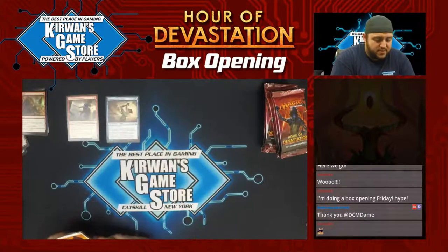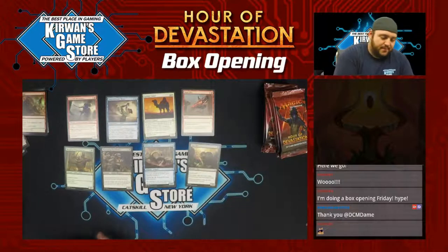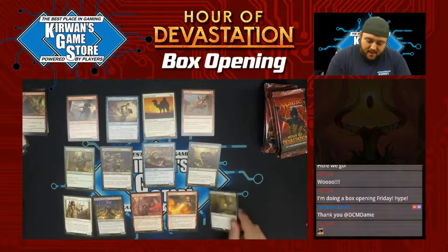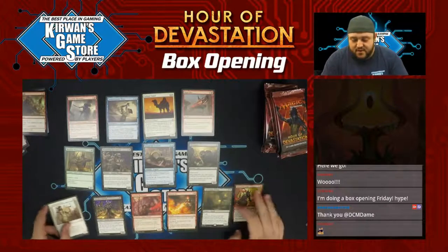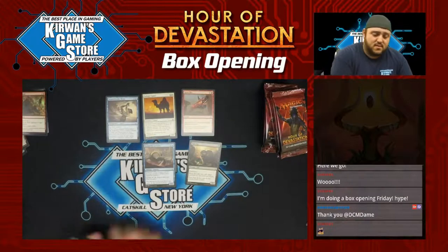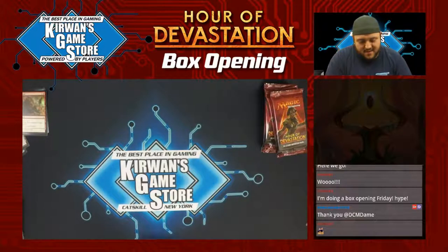Frontline Devastator, Unquenchable Thirst, Celerity Camel, Open Fire, Bitterbow Sharpshooters, Marauding Bone Slasher, Striped Riverwinder, Ruin Rat, Steadfast Sentinel, Merciless Eternal, Fervent Paincaster, Inferno Jet, Apocalypse Demon. Kenra Scrappers as a foil. Apocalypse Demon — power and toughness are equal to the number of cards in your graveyard. In your upkeep, tap it unless you sacrifice another creature. ADH? Maybe Commander? Commander always finds a home for these — they're cool cards but a little out there.